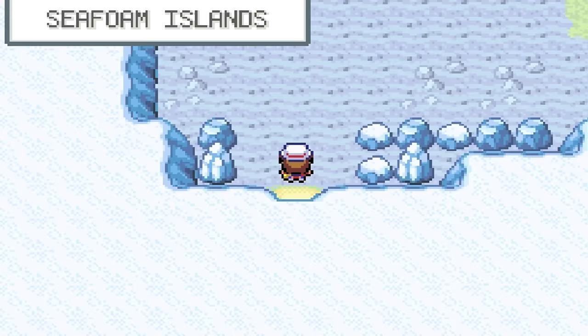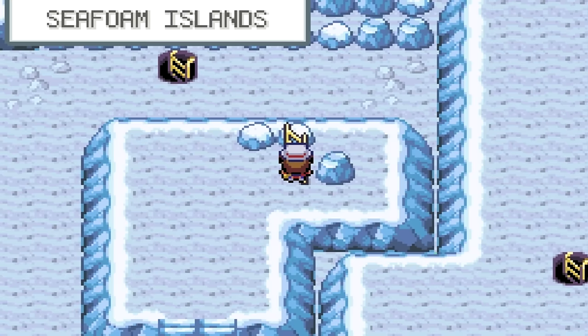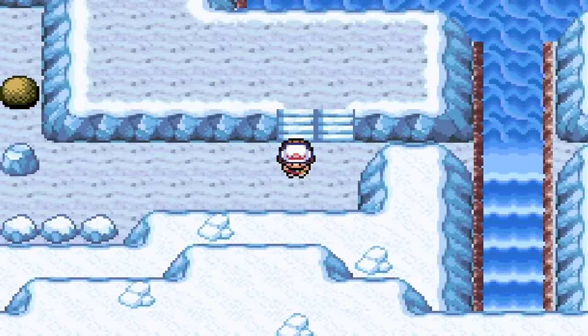Head upwards — you can pick up any Pokeballs you want, but I'm just showing you a straight guide to the Articuno. Go downwards, and eventually you're shot into this area. Go down here — this is where you'll use your Pokemon that knows Strength.